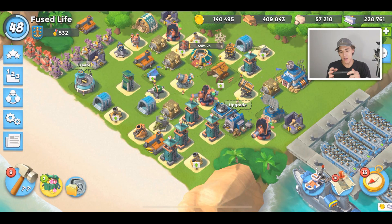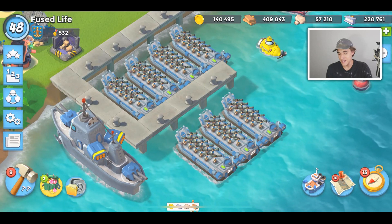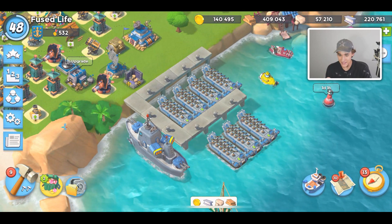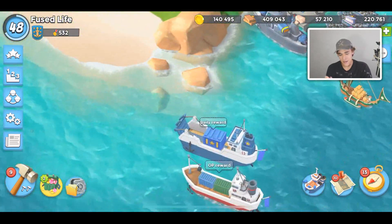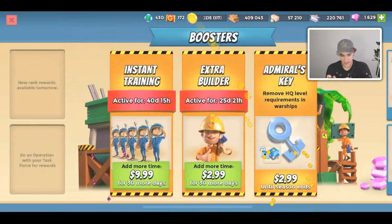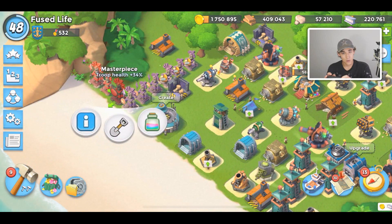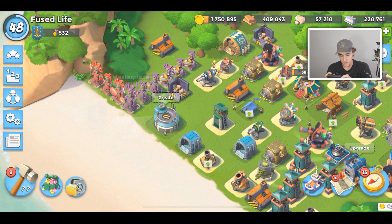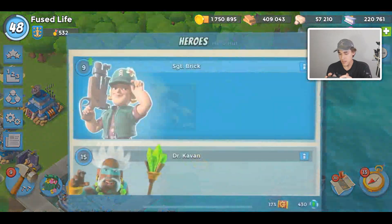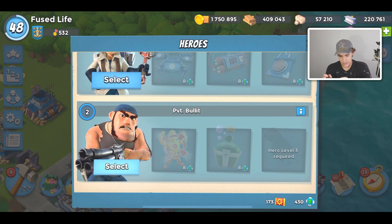Hello guys, welcome back to a new Boom Beach video. Today I'm going to try to clear my map using all Zookas. This is going to be super interesting, and to make it more interesting we only have 140,000 gold. Hopefully we get some gold here — we'll grab that gold but we might lose a few bases and lose that gold very fast. We need a little bit more energy, and I did boost up my resource reward.